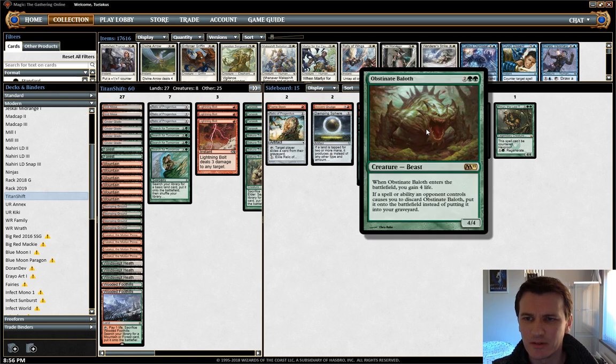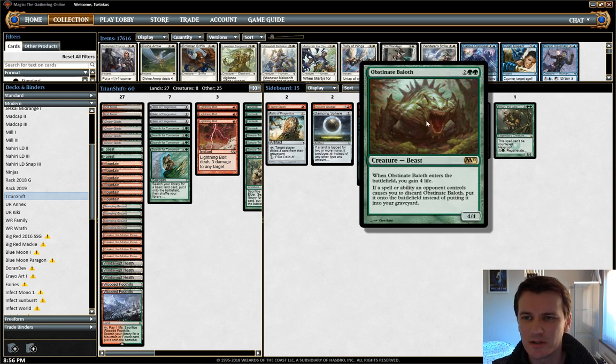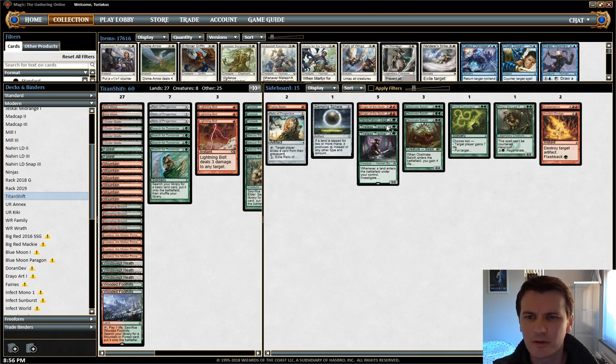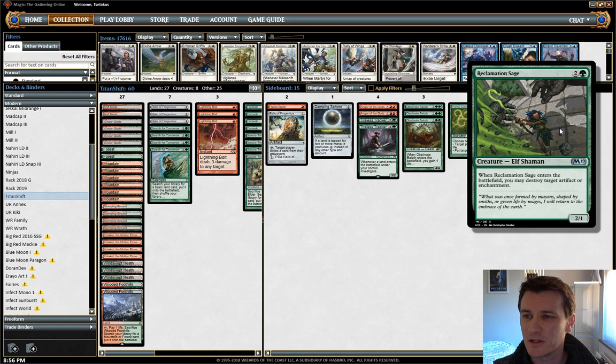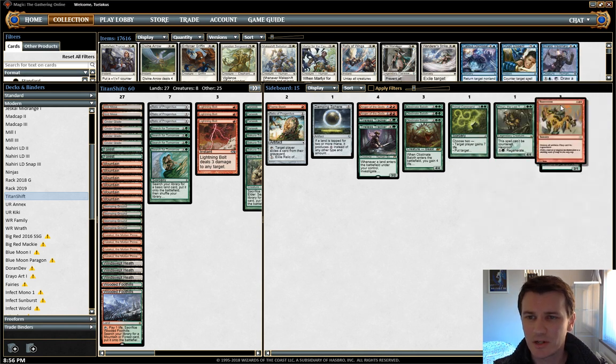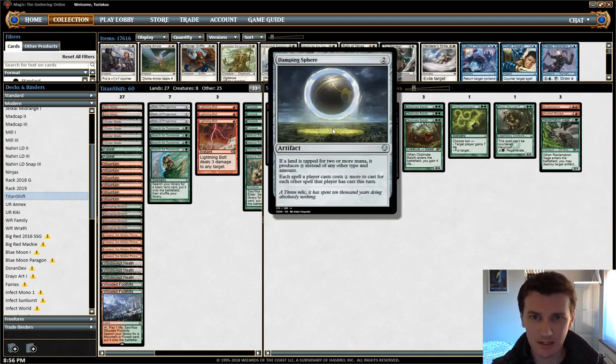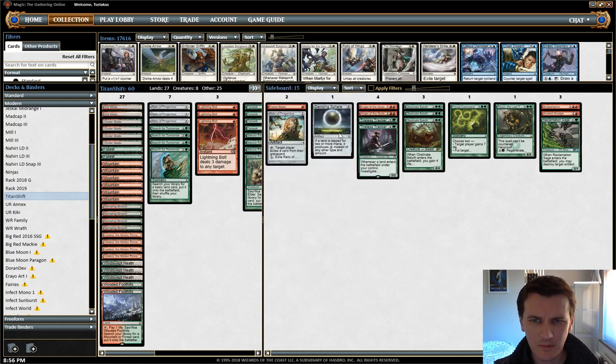Obstinate Balath has been fantastic in everything — he almost always comes in against creatures, certainly against burn and aggro. We've got some artifact answers here: three main deck, Ancient Grudge which is obviously awesome, Shatterstorm which is very important against prison and Chalice-style decks, and Dampening Sphere mainly for Storm, though there are other decks that don't like it like Thing in the Ice. Against Tron the matchup is so, so good from the main deck anyway.